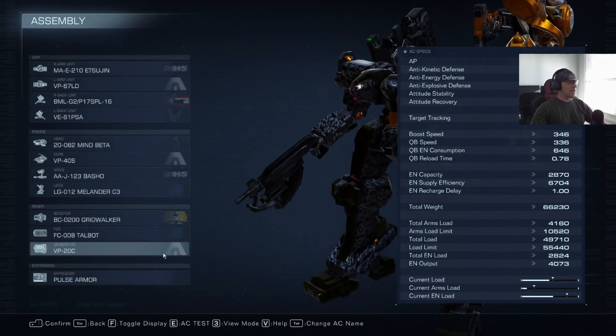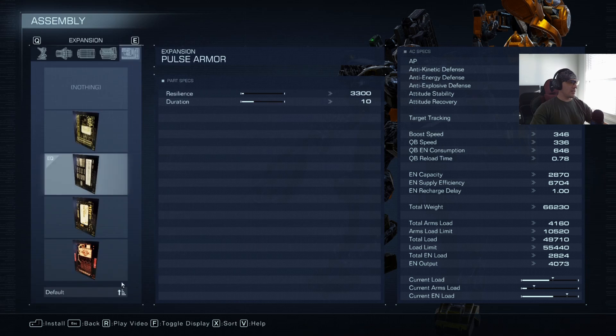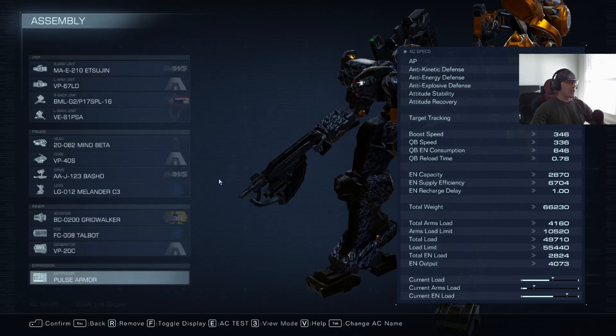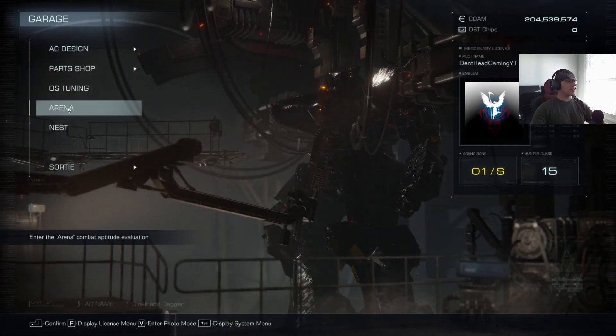VP-20C — it's a nice little generator package, and that's all I'm saying about that because that's what I always say about it. Pulse armor for the extension, because I either have to run away or chase my opponents, and this is the best extension for doing that. Alright, that is the build and the battle strategy — let me go ahead and show you guys what this thing can do.